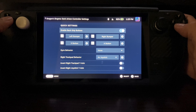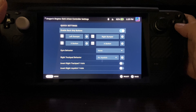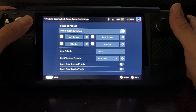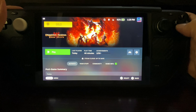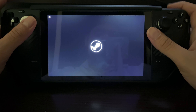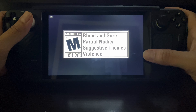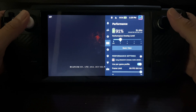I recommend enabling the grip buttons — L4 for the left bumper back, and R4 for the right bumper. Makes it easier to play most games, especially if you want free room for the triggers. I'm the type of player that uses my index fingers for both triggers and bumpers, so using my middle finger for the back buttons is a lot easier for me.